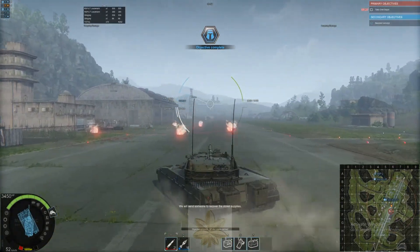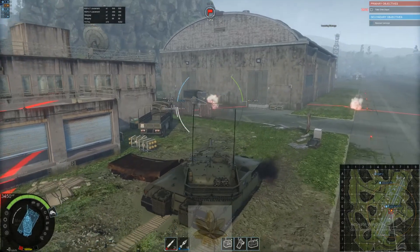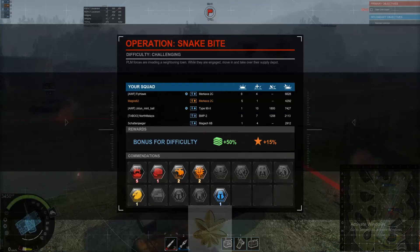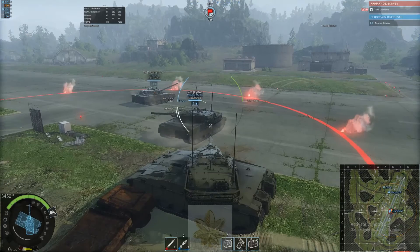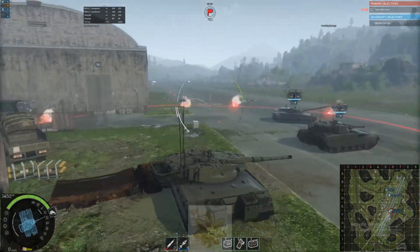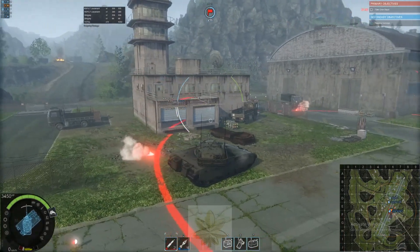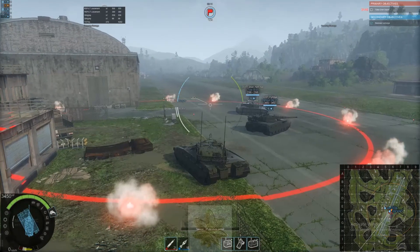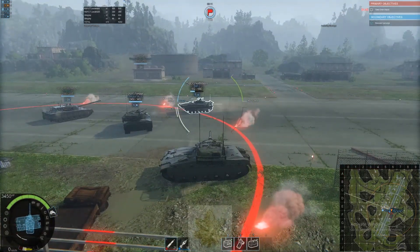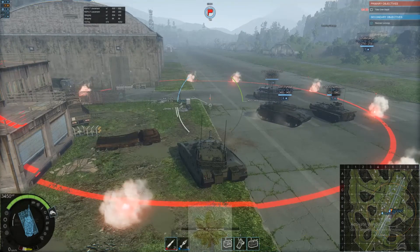We will send someone to recover the solvent supplies — good work. Now we're going for damage. Merkava 2C and the Type 90 in the platoon are doing really well. I'm sort of in the middle of the road. 14 seconds to go. Nice, picking up the credit. Alright, let's go.